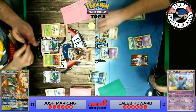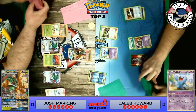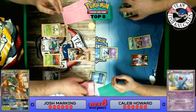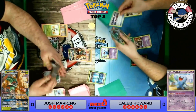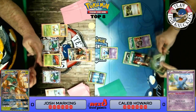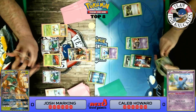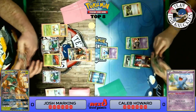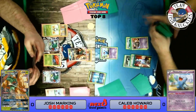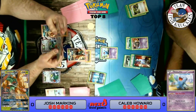Garbodor comes down and we're in big trouble. The N gives both players new hands of six — that N for Caleb was amazing. He found a Wobbuffet, a Psychic Energy, Ultra Ball for Garbodor, and now he's looking great. He puts a Spirit Link on the bench Mewtwo and a DCE to the Mewtwo. Oh no — I didn't catch this in real time, but Caleb already attached a Psychic Energy to the active and retreated. I was completely bamboozled!